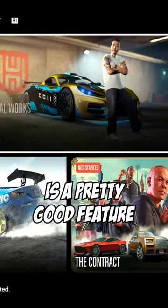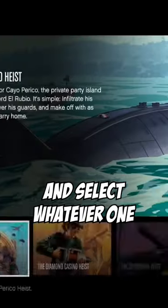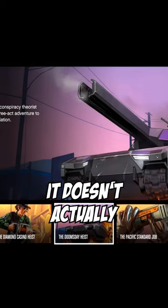The new main menu is a pretty good feature. If you want to play a heist, you can just go to Heists and select whatever one you want to play. But it doesn't fucking work. It doesn't actually put you in a heist. My disappointment is immeasurable, and my day is ruined.